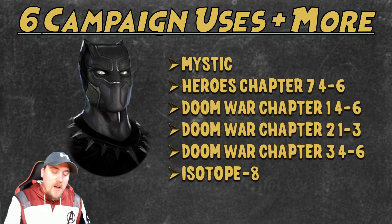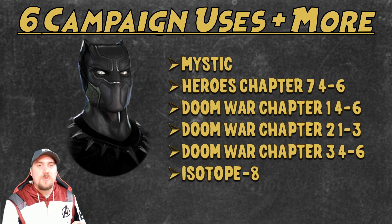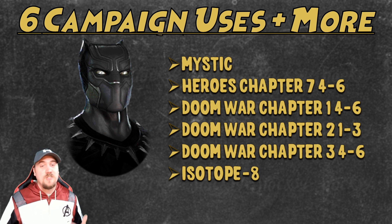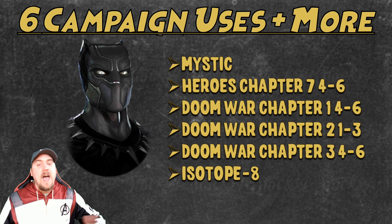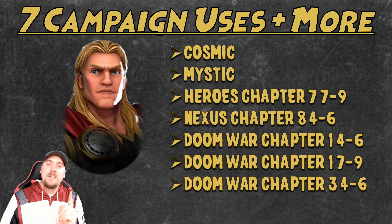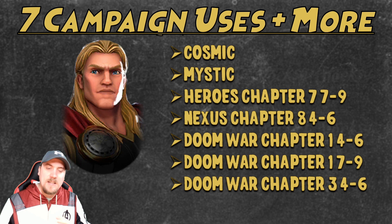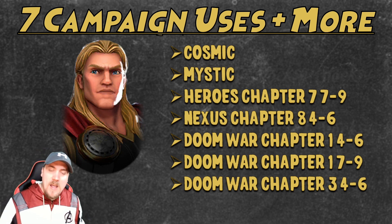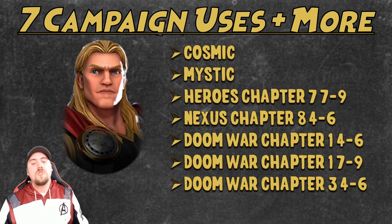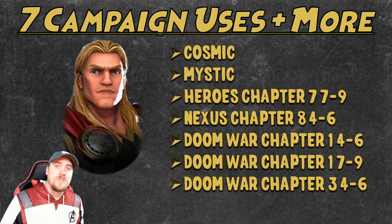And finally, the character that stands above them all — if you saw Resource Management 101, you probably already know who this is. It didn't change; he's still number one, got added another use, and that is the god of campaigns: Thor, with seven campaign uses plus much more in this game. He can do the Cosmic Campaign, the Mystic Campaign, Heroes Chapter 7 Nodes 7 through 9, Nexus Chapter 8 Nodes 4 through 6, Doom War Chapter 1 Nodes 4 through 9, and Doom War Chapter 3 Nodes 4 through 6.